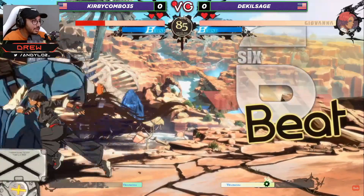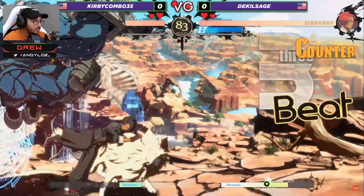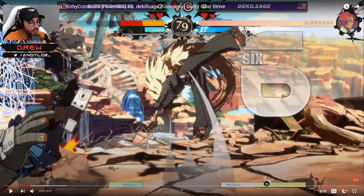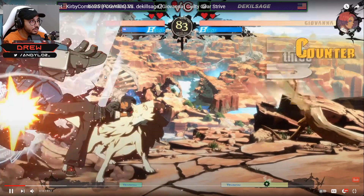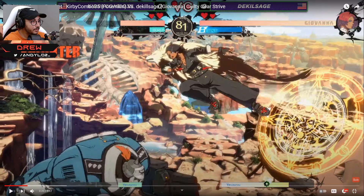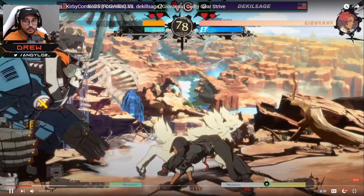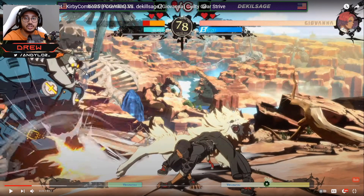So we see that he gets a counter hit off of the air dash jump heavy kick, and that is an insanely good conversion because he got the close slash — which is like Giovanna's best combo starter. Sometimes when I get that counter hit I'll do 5k because I'm not close enough, but it seemed like he drifted far enough in and Potemkin is large enough to where that combo worked very well.